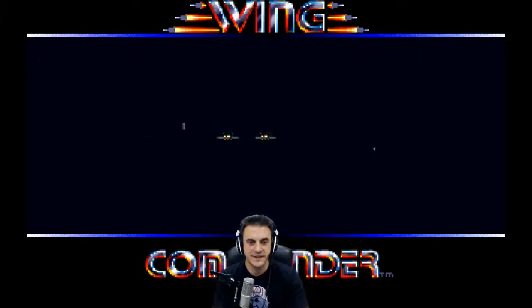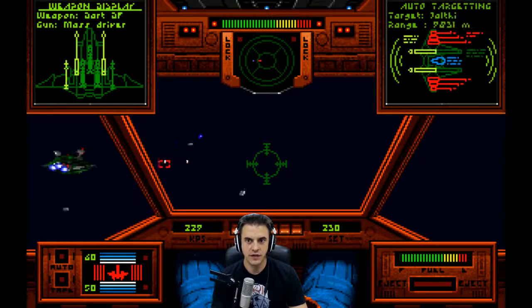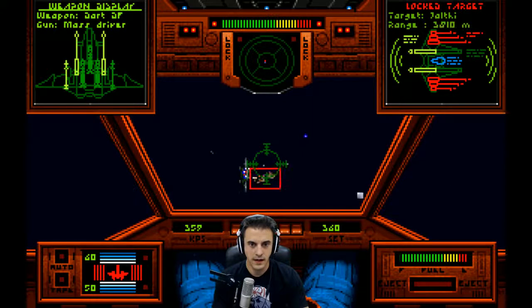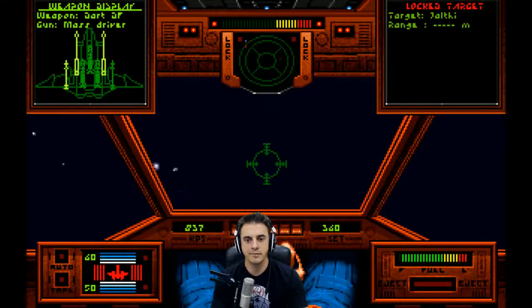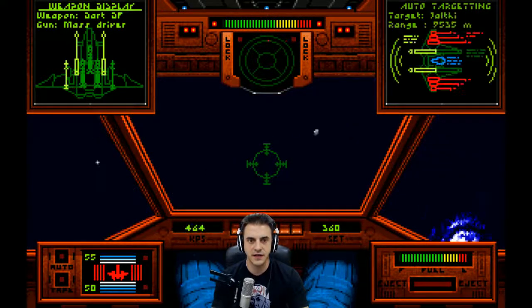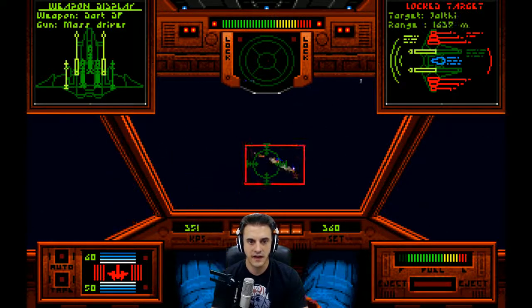Maniac, we need you to get some kills - can't carry this. Breaking attack - we've got Salthi fighters, those aren't in the combat simulator. Lock on this guy; he's got four guns on it, stay behind him. Got him - nice, that's an easy kill. Lock on the next guy - let's not go head on though; Maniac is not carrying his weight and this enemy has two cannons on each wing, no thank you.